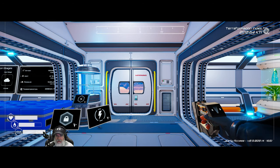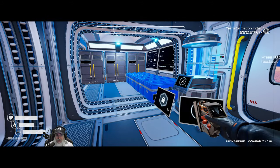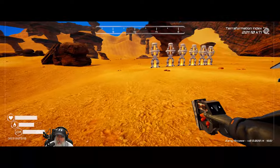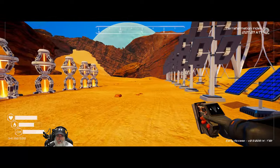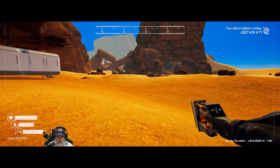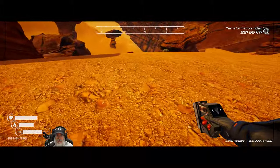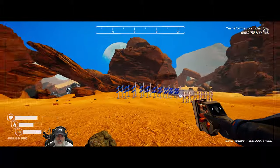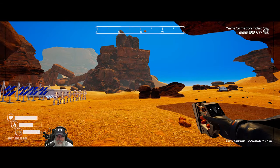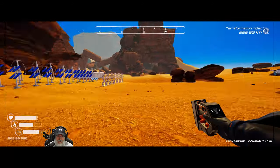Welcome back, everybody, to The Planet Crafter. I am the Bearded OG, and in this episode we're going to do a little bit of exploration. I'm getting to the point where I'm thinking I want to start working on our permanent base, or at least a more permanent base. I decided to, as carefully as I possibly could without spoiling too many things, really figure out how this waterfall thing is going to turn out in order to figure out what to do about the base.